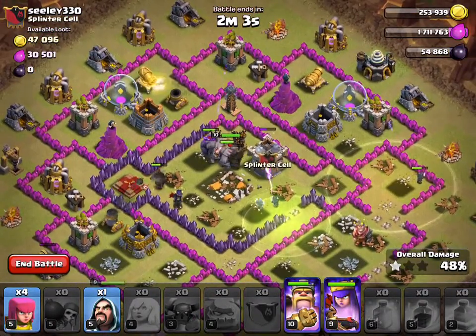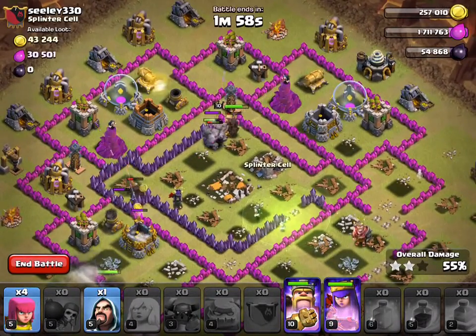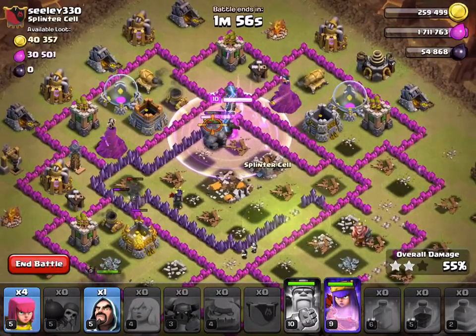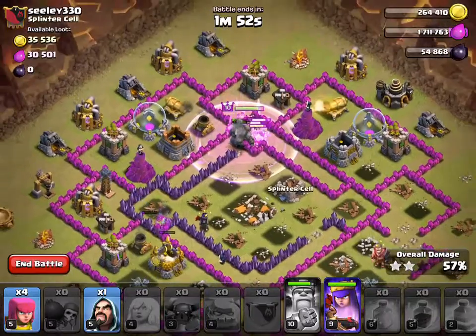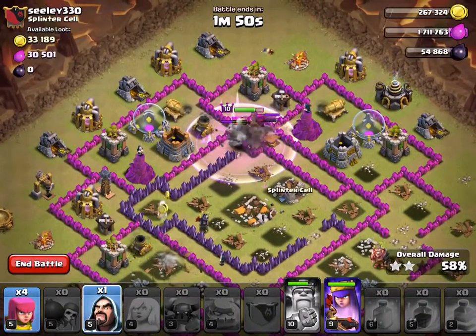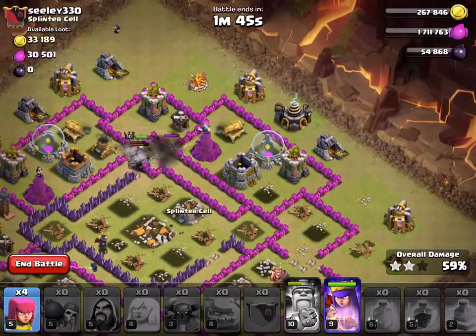The king's in the middle too, which is good. The golem's alive, PEKKA's alive. I'm going to rage up my king because I need a breakthrough on this wall. The queen is doing fine walking around the outside. I still have 1 more wizard that I'm going to bring in over here.